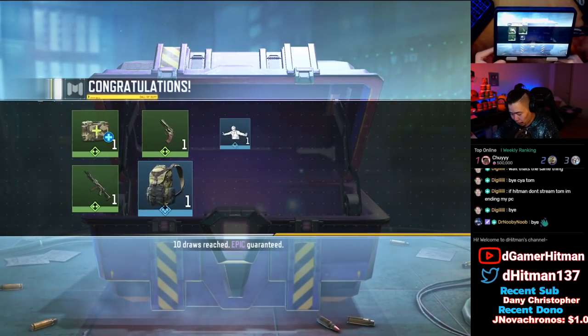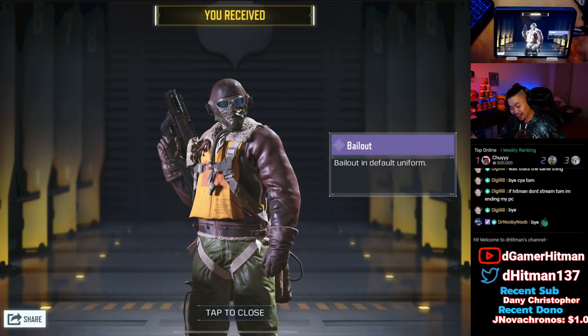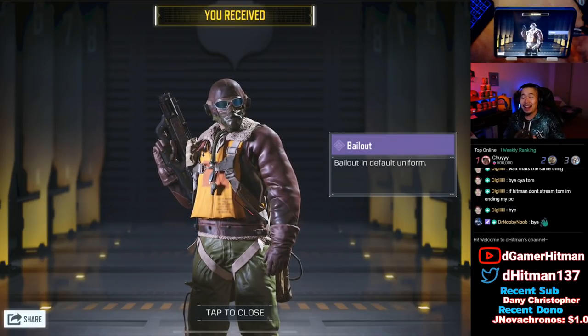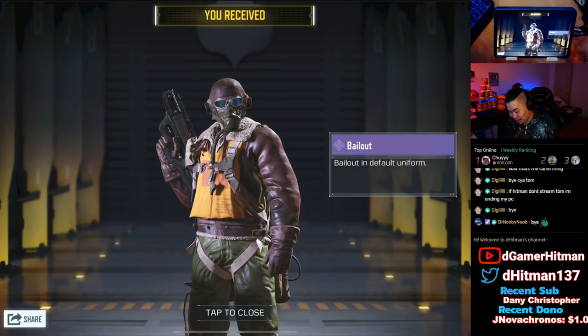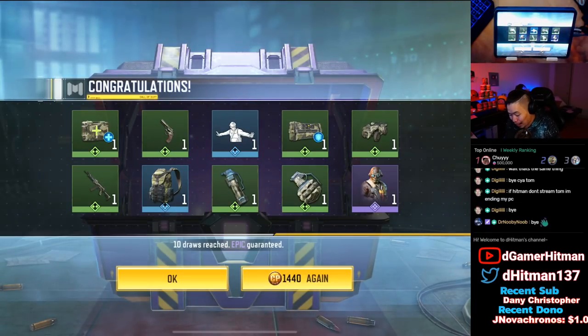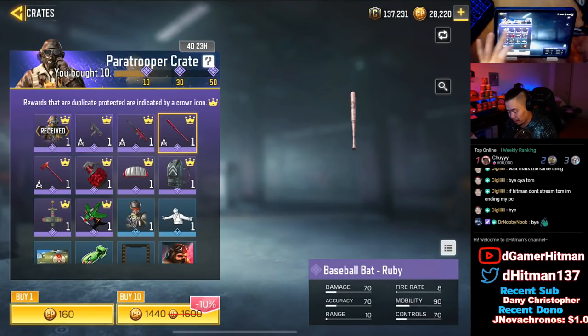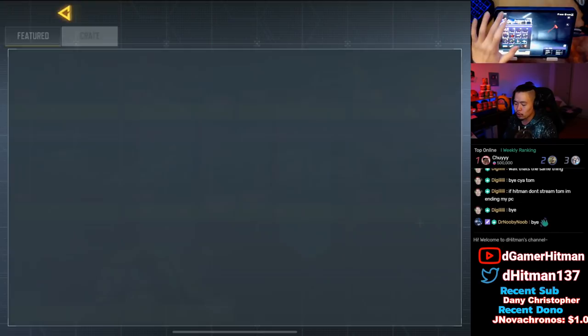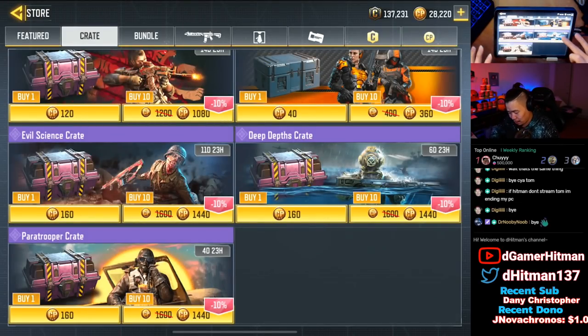Might as well do the first pull and see what we get here - and we got the Bailout skin right off the bat! Can we not say I am the best when it comes to lucky pack openings? Holy smokes, we got a skin right off the bat. It's actually the only thing I really wanted. Don't care about the Pharaoh, don't care about the Arctic or the baseball bat. We're gonna do 10 of each and hopefully get something really good from each of them.